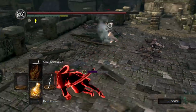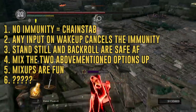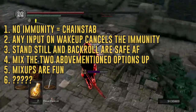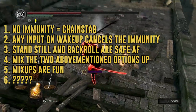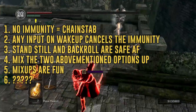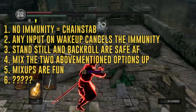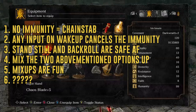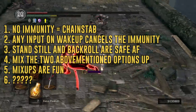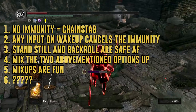Let's sum this up in several simple points. Number one: chainstabs can only occur if the backstab immunity is cancelled. Number two: doing anything on wake up cancels the immunity. Number three: waking up with a backroll or no inputs is very effective in most instances, even at super high latency. Number four: to be completely safe you have to mix up your wake up options to keep your opponent guessing. Number five: mind games are fun because it makes your Dark Souls PvP experience feel more like a legitimate fighting game experience — and that's cool. Number seven: profit?